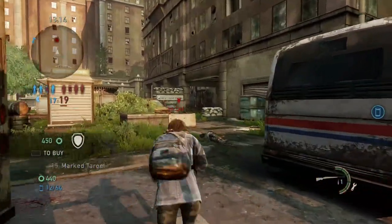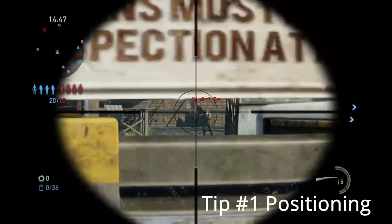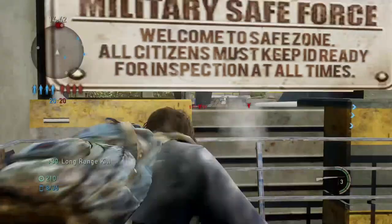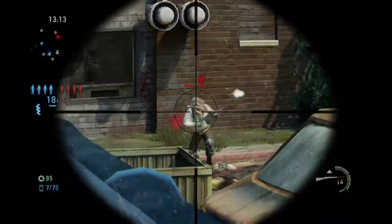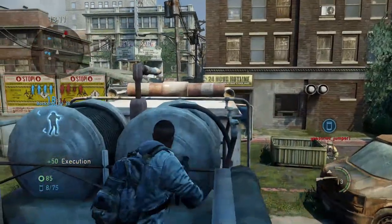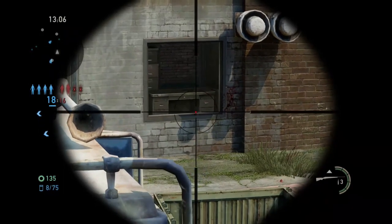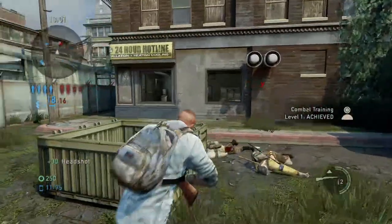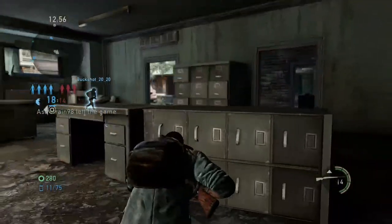Let's get right into it. The first tip I have for you is all about positioning. Most of the work that you need to do as a sniper is done before you even start looking down that scope, and that is by getting into the right place at the right time. This comes down to two things: map knowledge and enemy awareness. In order to have map knowledge, you need to be intimately familiar with each map — you need to know it and love it, and you need to know where the sight lines are.